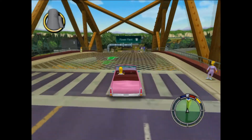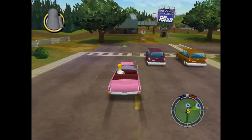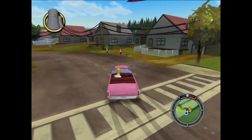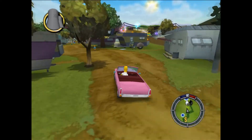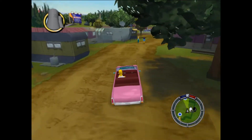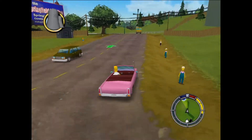Anytime you drive by someone and see a yellow dollar sign or a red exclamation mark on top of that person or on the map, that means it's one of those bonus things. You don't have to do them — you can completely play the game without them. But if you want to pick up costumes, play the bonus missions, and get a hundred percent, that's where they are.